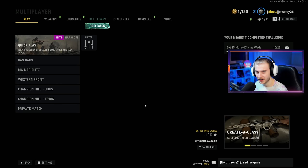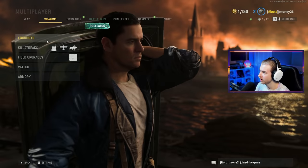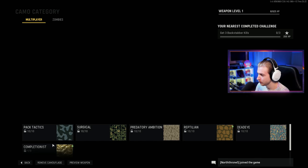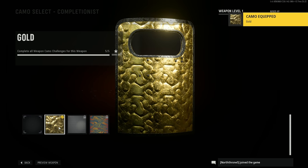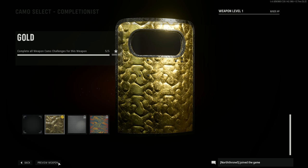Backing out — you love to see that. Just hop in, get the double kill, leave. The best part about this game is that the challenges save when you leave — the most goated part about this engine. This is what the riot shield looks like with gold — absolutely beautiful.